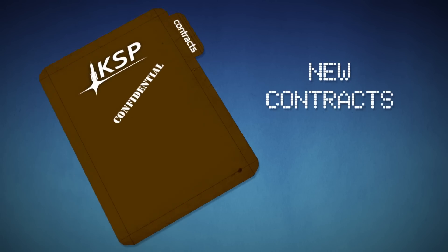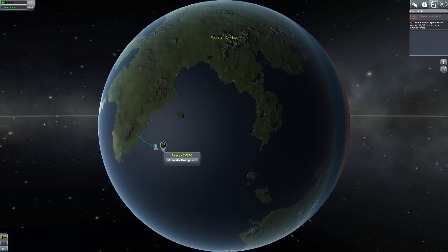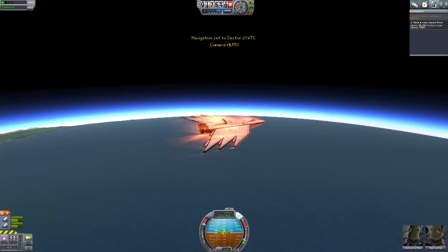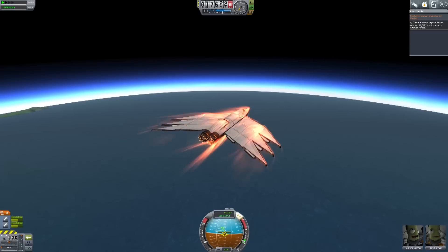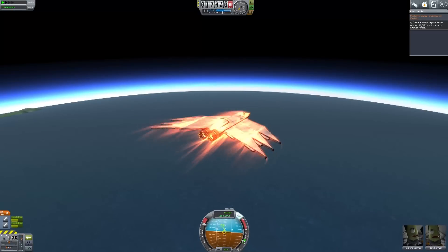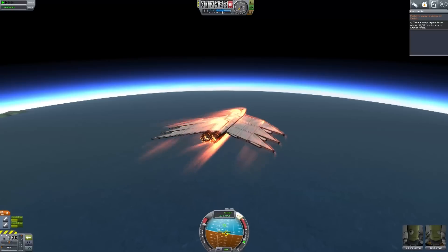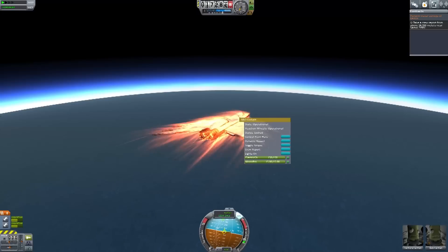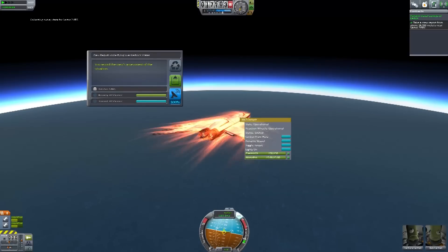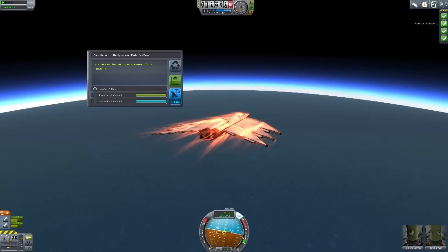Mod maker Arsonite has collaborated with us, and we have integrated a version of his mod, FinePrint, into Kerbal Space Program. This will add a whole new level of depth to the contract system, adding tasks such as surveying areas, deploying satellites, constructing space stations or planetary bases, and even capturing asteroids. Just be warned, some of these are really, really hard. For example, this survey with low tech levels took me about 10 takes. Should've just used a rocket, really.